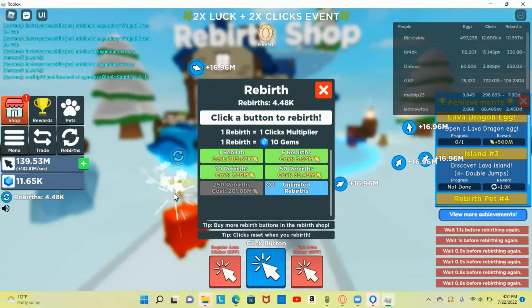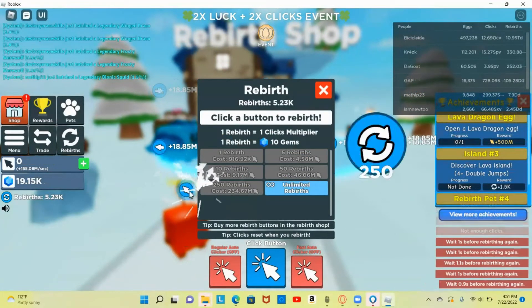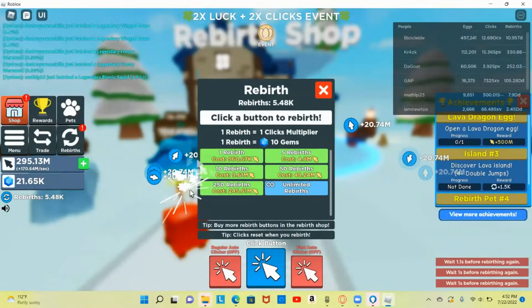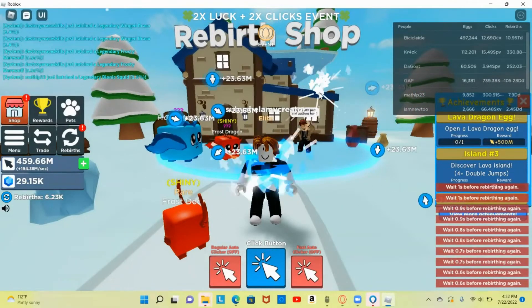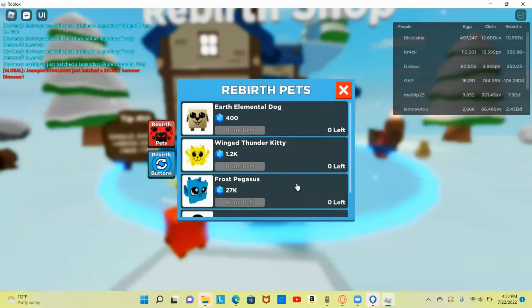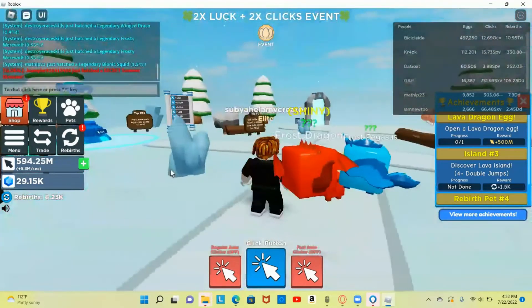Now I'm gonna get enough gems and rebirths for another Frost Pegasus. I'm almost there — one last rebirth and there you go, I have enough now. Let's go — oh wait, I could have only bought one, never mind. Okay, now I'm gonna be trying to get to the next world.